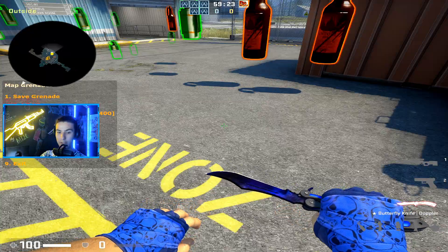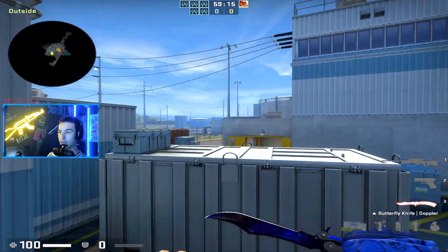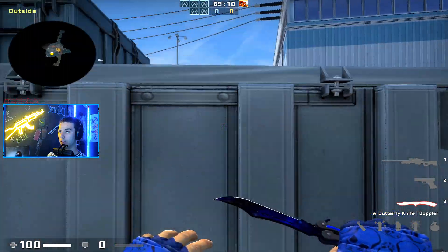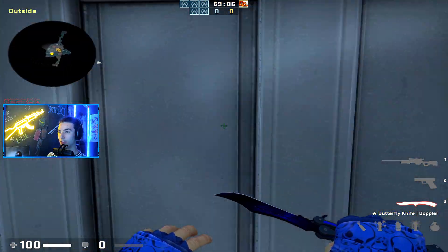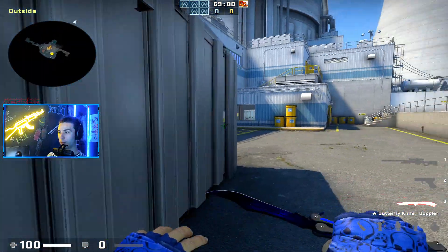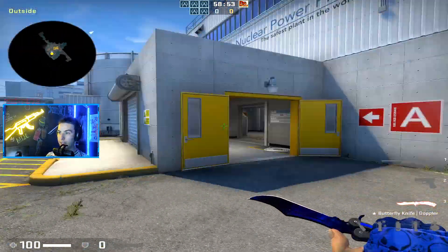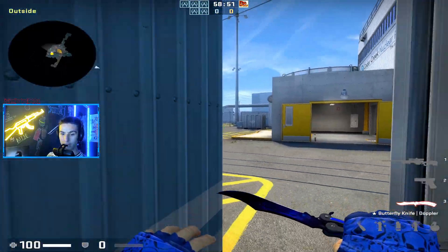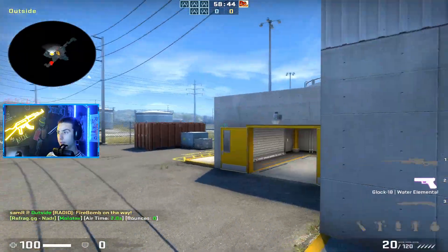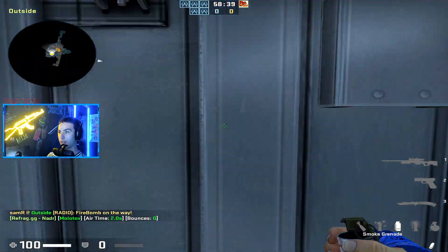One thing I saw Tabson doing a lot as the outside player — if you're playing as a team that's late taking outside a lot, you can hold all this control by jump spotting credit right here. He just jumps out like this, spots Marsh, spots CT by Tetris. You can watch the walkout, and you're also a pretty fast rotate to A site through mini right here if they end up hitting it.